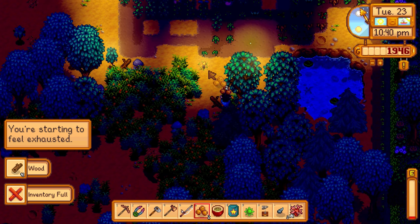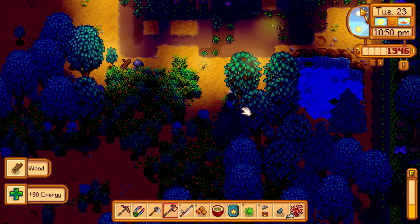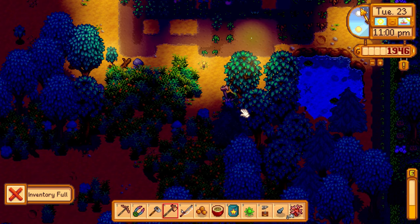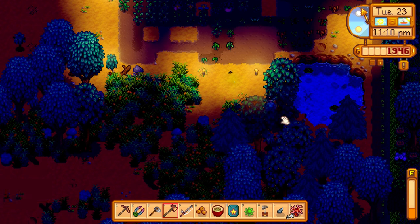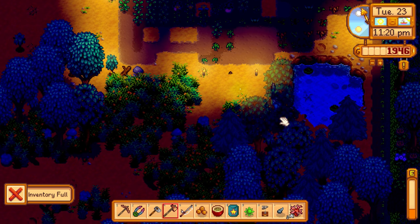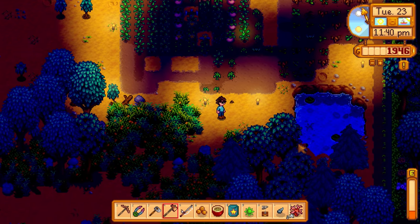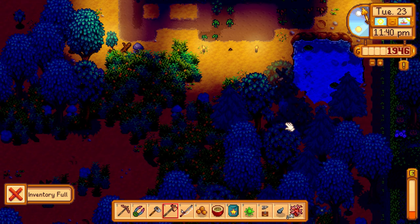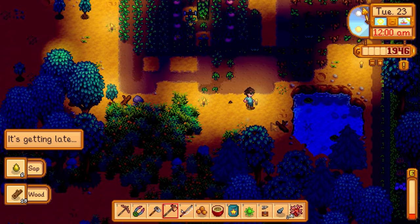Starting to feel exhausted around 10:40 PM, so I eat some cookies — three of them — and get a big energy boost. I spot something moving in the dark below. I keep clearing trees: everything near the cleared area appears to be tall grass, rocks, and a few sticks. My inventory fills up completely, so some maple seeds and other items get left on the ground.